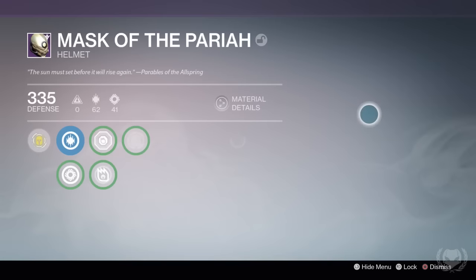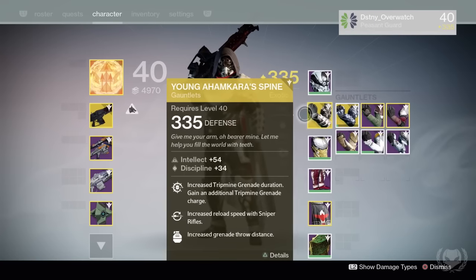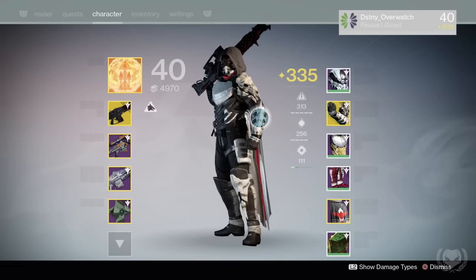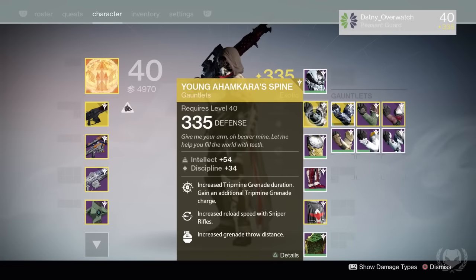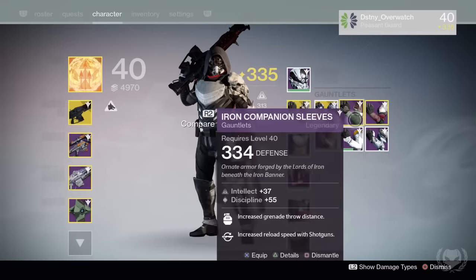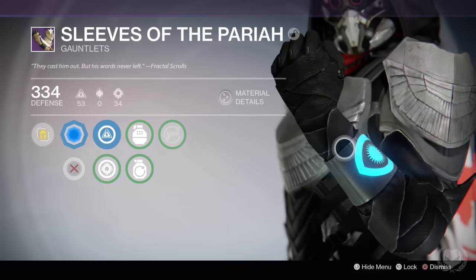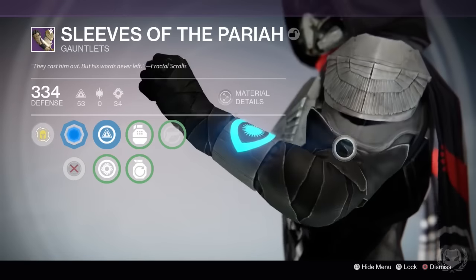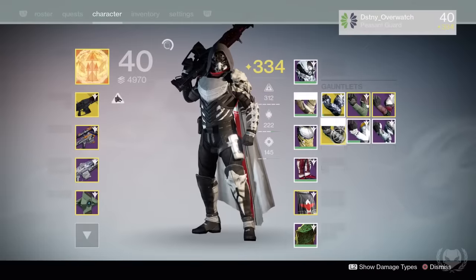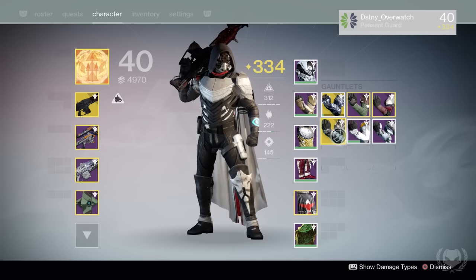This is the updated Trials helmet from the Pariah armor set, which drops at the Lighthouse. For my gauntlets, I really like using Young Ahamkara's Spine — that way I can run around with double tripmines, which is really useful and fun in PvP for setting traps everywhere. The gauntlets also just look really cool with the skull and bones running along the arm. I also have these Lighthouse chest gauntlets that have chroma effects on them, causing a glowing Eye of Osiris, which I really like. It's the only piece in the Pariah set to have a chroma effect, and I wish the whole set could glow as well.